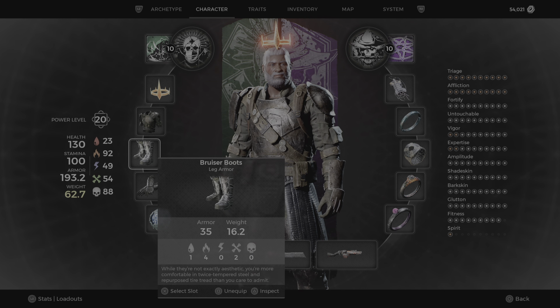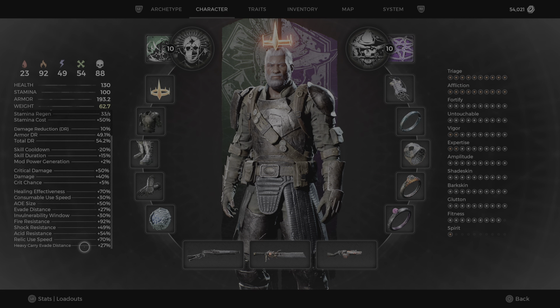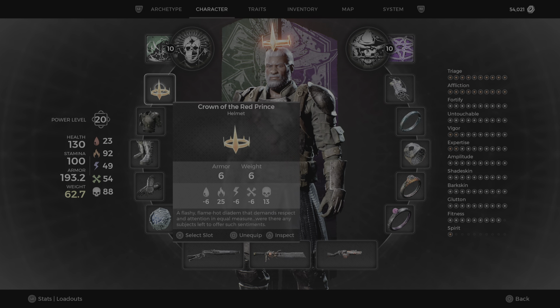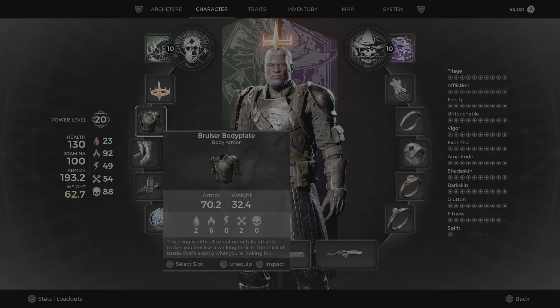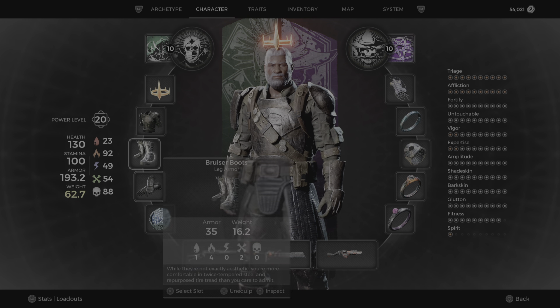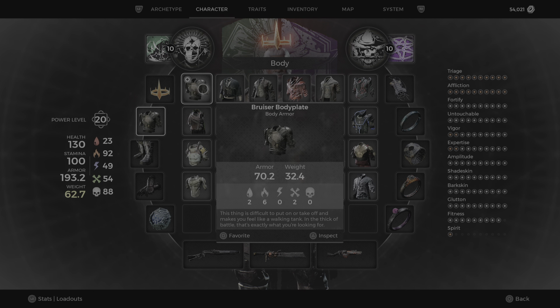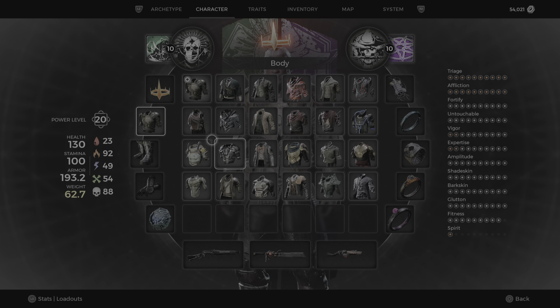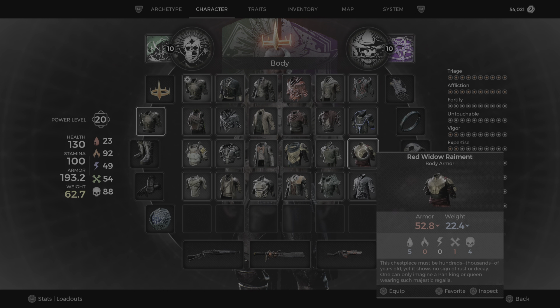Check this out — 92 fire resistance. Now, how do we achieve 92 fire resistance? This is key because a fire tornado usually kills you in two ticks. First off, we've got the Crown of the Red Prince, and then we're using the Bruiser set because as far as I can tell, the Bruiser set has the highest fire resistance. All the rest of the resistances are basically zeros — well, there are a couple fives in there.